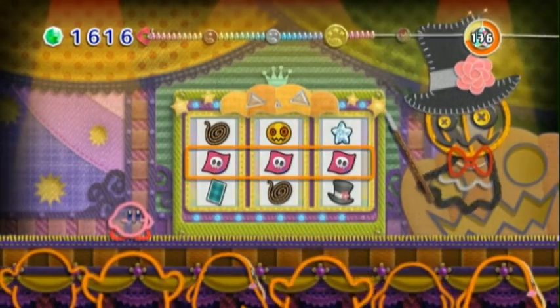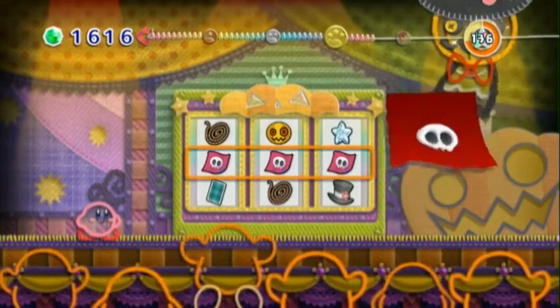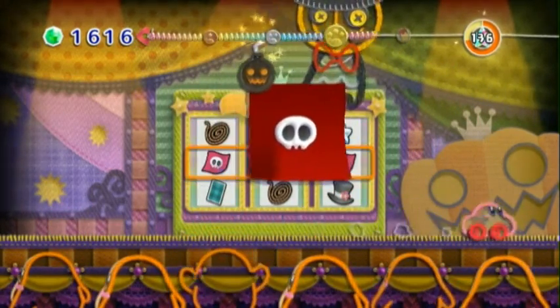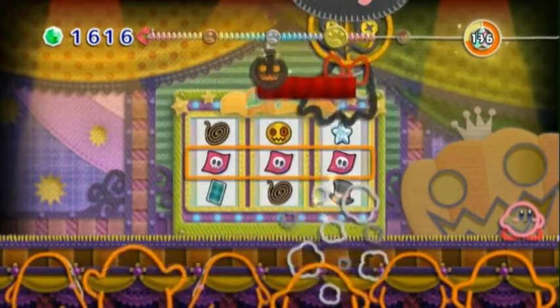And then we've got his magic bomb cape. This one's pretty simple — just hold still, and then when he comes over to you with the bombs, just run to the other side of the screen and you should be safe.